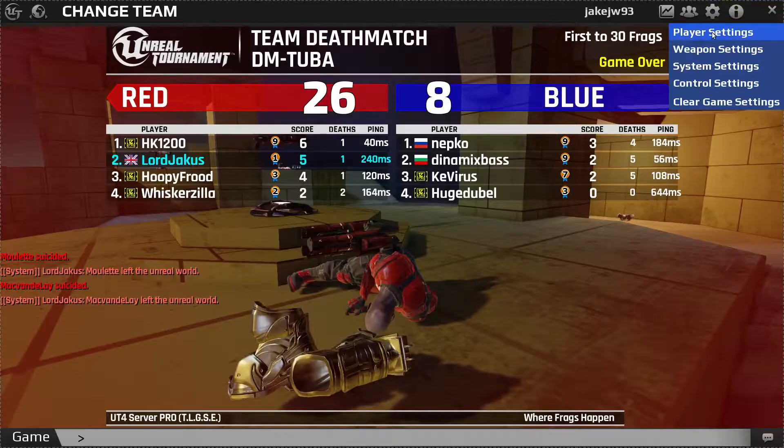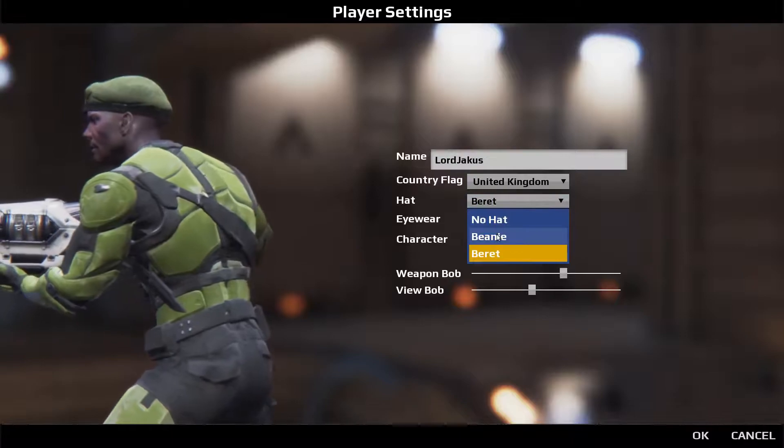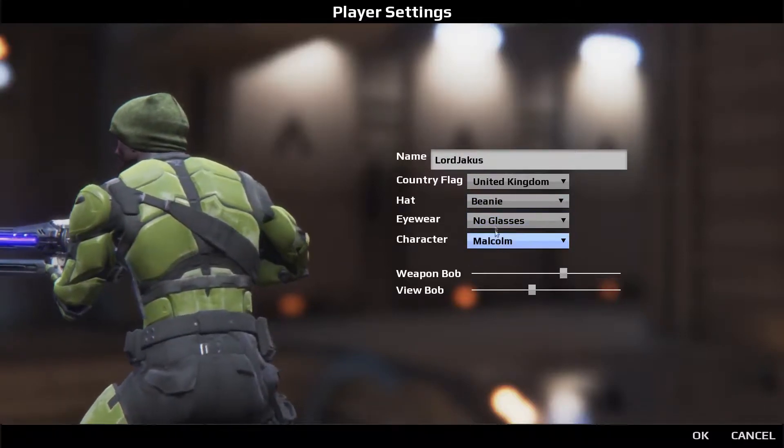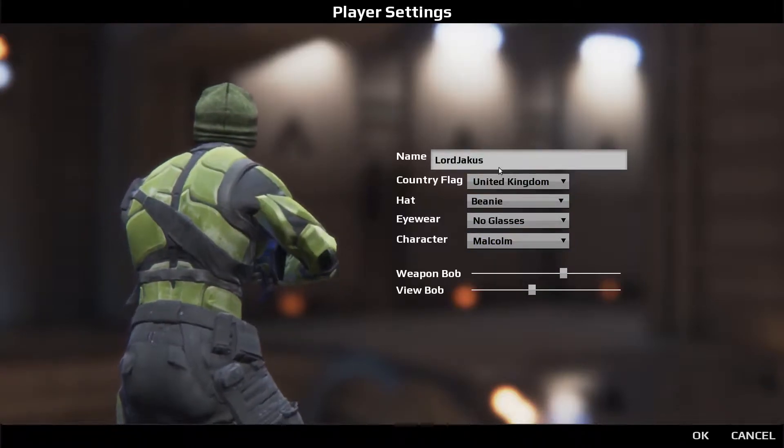As you can see, you can do stuff here like player settings — you can actually change your character and stuff like that. You can have a beret or a beanie, glasses, and different types of characters in the future.